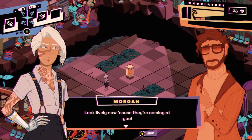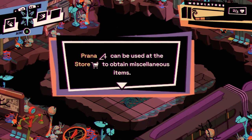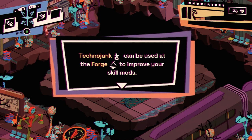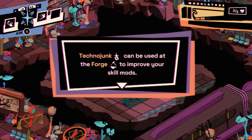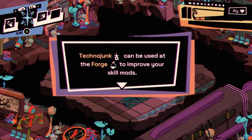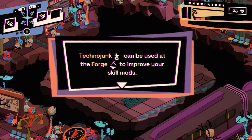You may now obtain different currencies after finishing a layer. Prana can be used at the store to obtain miscellaneous items; Techno Junk can be used at the forge to improve your skill mods. The game kind of reminds me of — I'm trying to remember the name. It was a traditional roguelike I did a whole series on. I can't find it — it's really going to bother me.